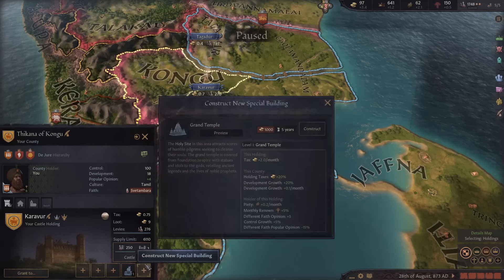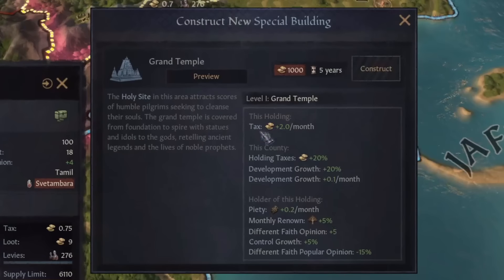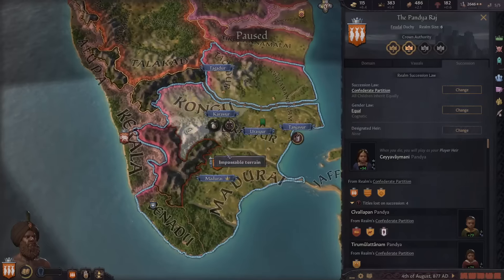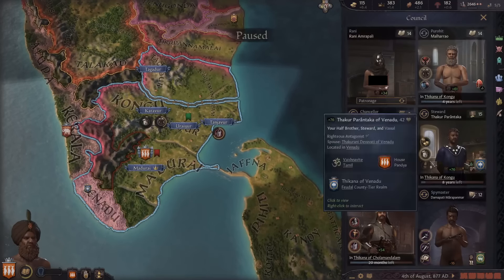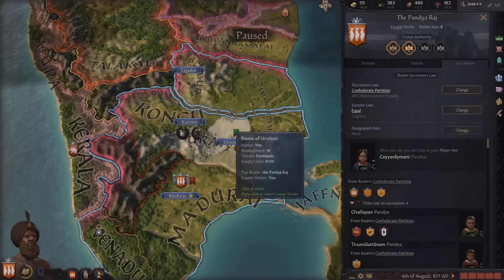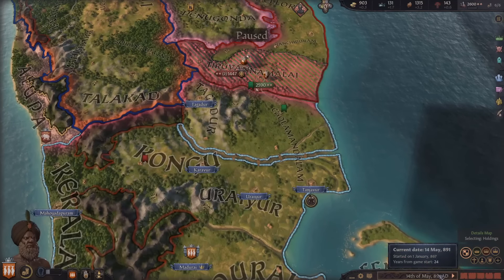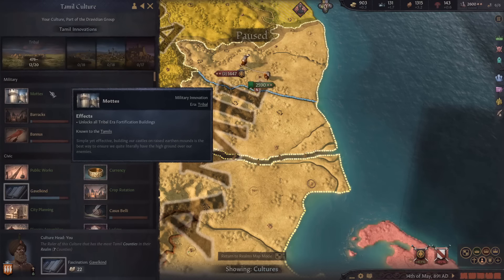Now that I've converted to this religion, if we look at the place with the holy site available we can see the grand temple - we can construct it once we have a thousand faith and it'll give us plus two tax per month and a nice bonus to taxes in this county. One caveat to this start location is that our religion and laws have equal gender laws, which means daughters can also inherit land, doubling the amount of kids that can count to your succession and increasing land splitting.